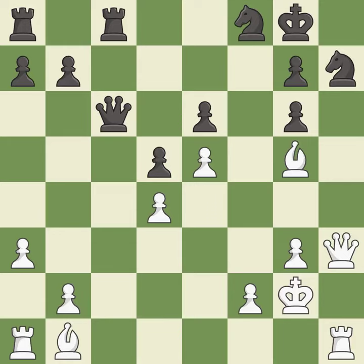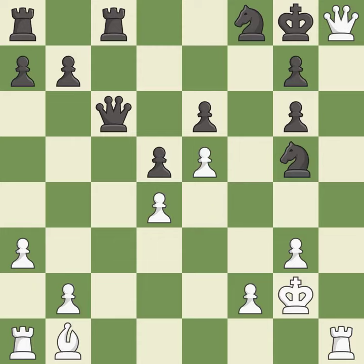It is best. This move puts the queen on a safer square — it is best. This steps away from the checking queen — it is forced. This threatens to win material — it is best.